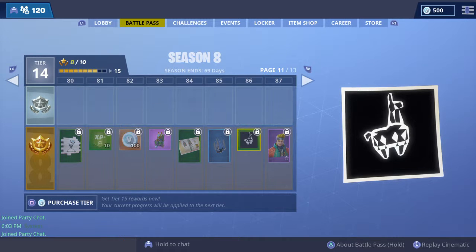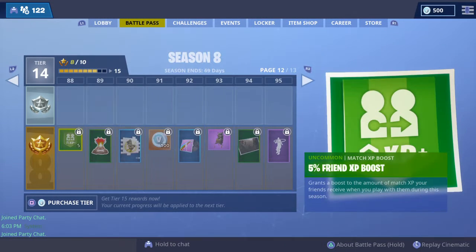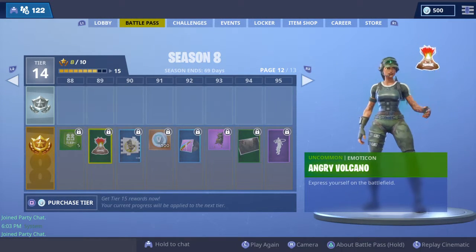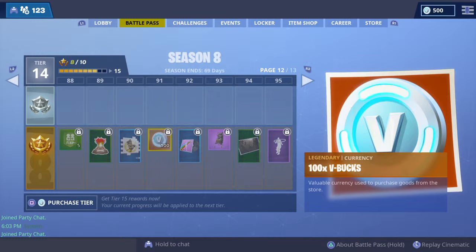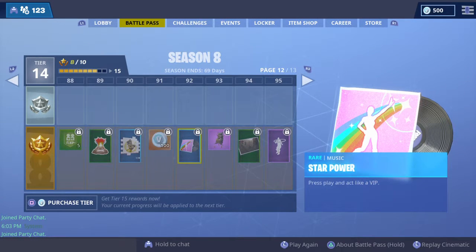There's the Getaway Llama back bling which might hint at another game mode coming back later. We got the Master Key pickaxe, an Angry Volcano spray that's animated which looks pretty cool, and then 100 V-Bucks and the Star Power emote.